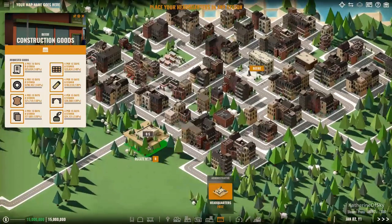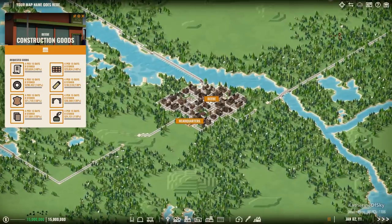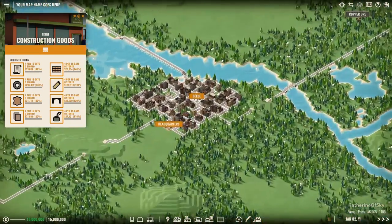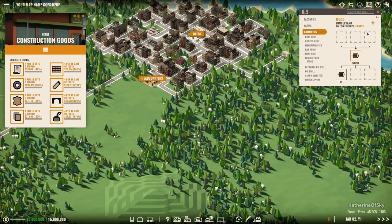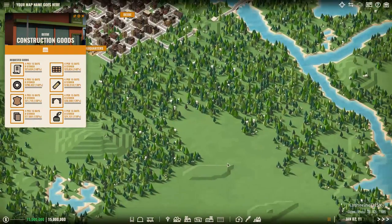First of all let's just place our headquarters down. I am in free play mode by the way - I have 15 million dollars, no regions, everything is unlocked essentially. But I want to just show you this very interesting feature. So we are going to make cardboard panels, which seem sufficiently complicated. They are made from heavy pulp, which is made from wood, which is harvested from the world. So let's go ahead and start making this production chain.